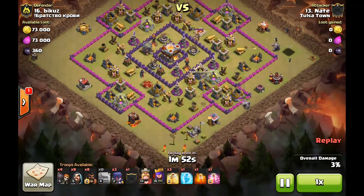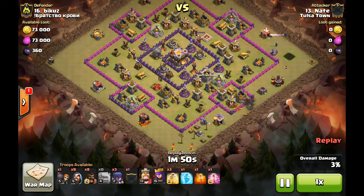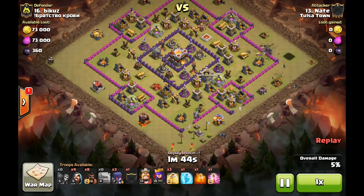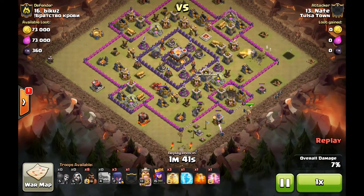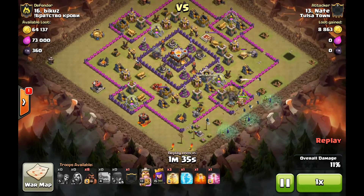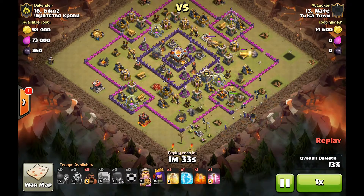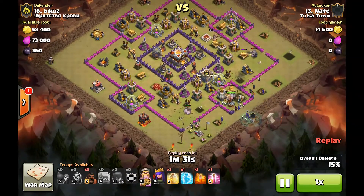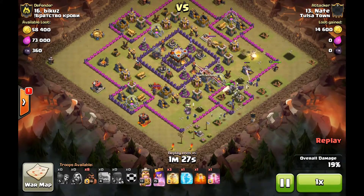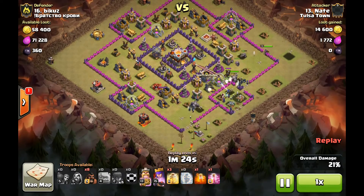He drops a Golem in the middle for some tanking, drops a Golem bottom left for some tanking, and wall breaks into each section. For anyone who's tried to three-star a Town Hall 10 with level 13-15 heroes, you know that is no easy task — so I give credit to Nate here for a really good plan. He drops in and spreads out his witches for some extra tanking, drops in his witches and wizards, just trying to create a lot of tanks for that first Inferno.